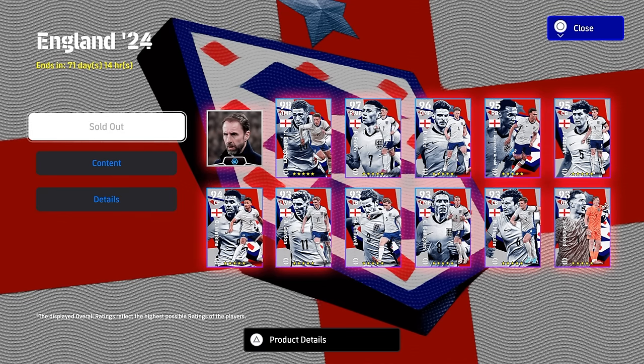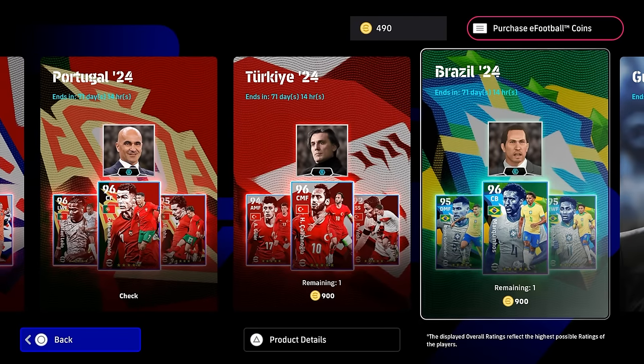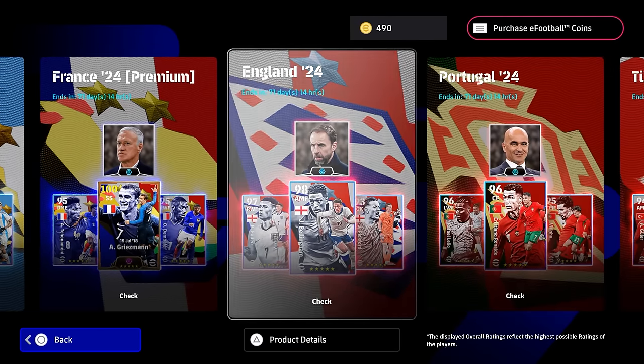It comes with Southgate, who's got a dual proficiency for his managers. And of course, we've also got Bellingham, Foden and Declan Rice, who are probably the highlight players of this. These packs are 900 coins. Brazil, Turkey, Portugal and England. We've already covered the premium Argentina and France pack with Griezmann big time and Messi big time — those are 1500, so you can check out the reviews for them.